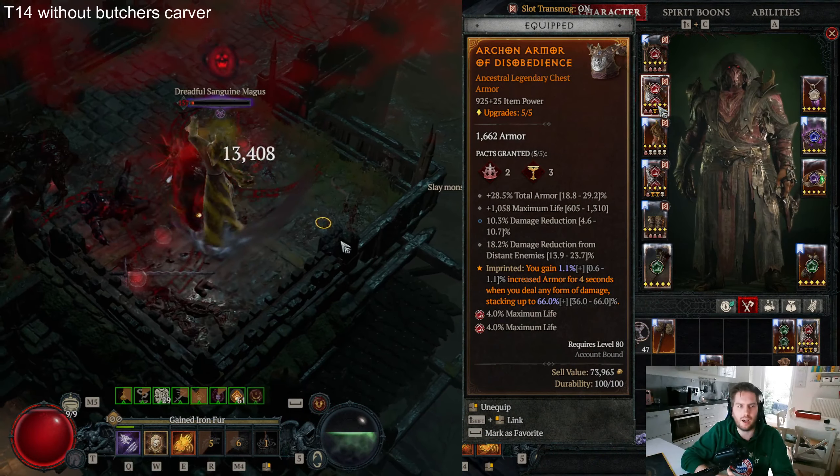For the amulet, go with the Aspect of the Blurred Beast at max value, and also go with total armor, ranks of the Venom passive, total armor while in Werewolf form, and damage reduction from close or poisoned enemies — or whatever damage reduction type you can find.